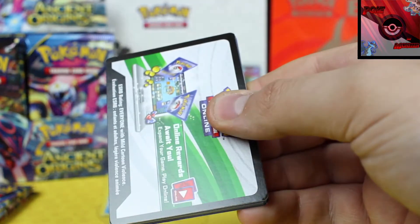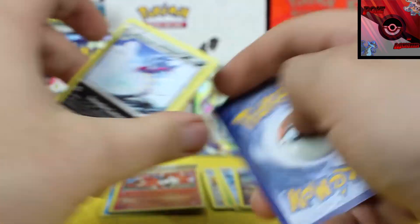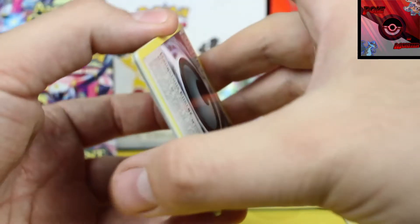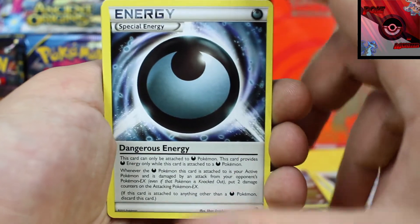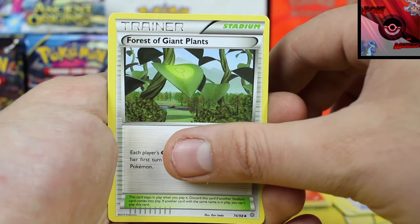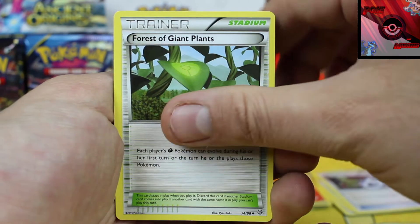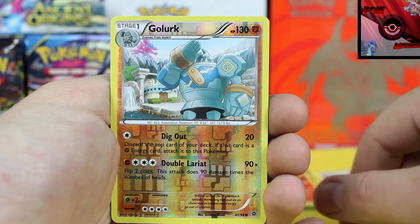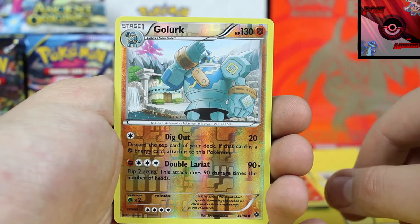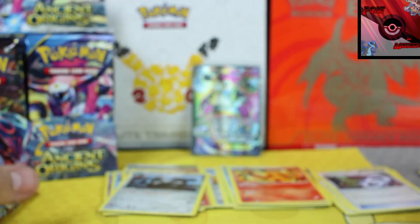Super stoked about that Hoopa though — I'm still staring at it every so often just to make sure it's still there. Pack five: we've got a Dangerous Energy special energy, followed by a Flareon, Forest of Giant Plants — a very big card in a lot of the grass decks these days — reverse holographic is a Golurk, very very cool, and our rare card is a Metagross non-holo rare.